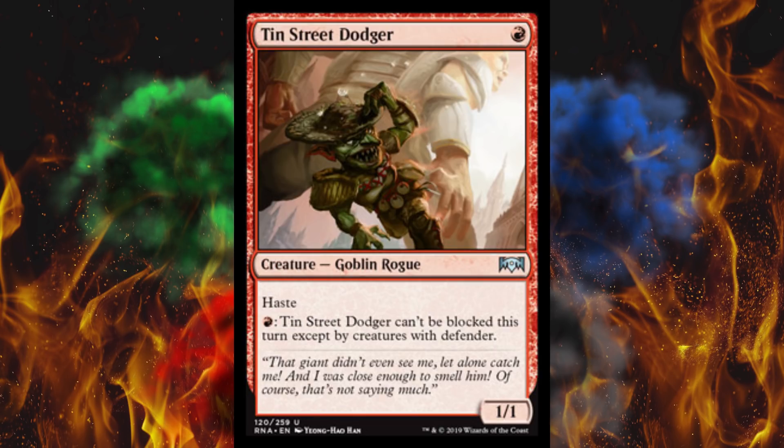Next up, Tin Street Dodger — I am all about that hat and whatever the hell he's wearing. It's a 1/1 haste goblin rogue for one. If you pay one red, it can't be blocked this turn except by creatures with defender — so in other words, it can't be blocked this turn. It's just a bad 1/1 that you have to pay for every time. I hate goblin tribal. They put such nice artwork on something so obnoxiously bad and simultaneously annoying.